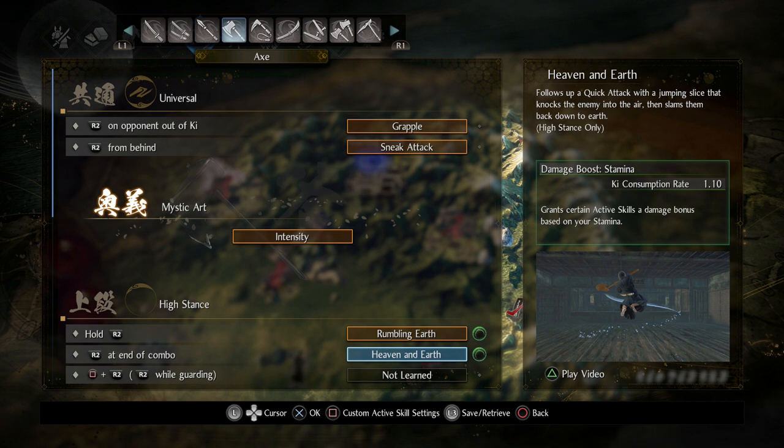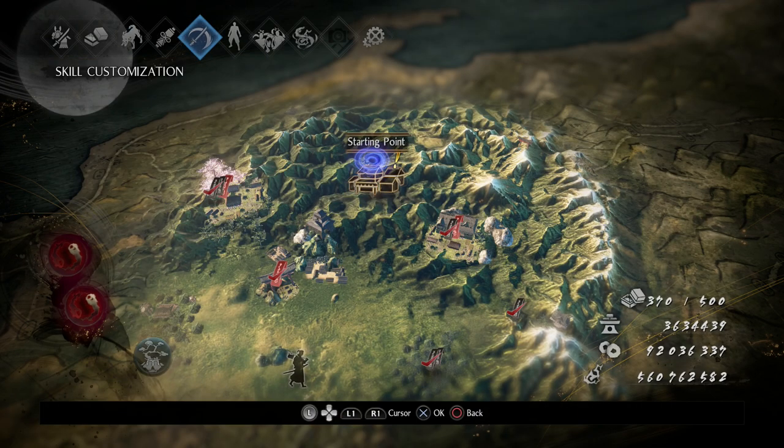For Heaven and Earth I go with damage boost stamina — if you have 99 stamina it's a 5% damage boost, better than nothing. That's really all there is for the skill perks since my main attacks are Heaven and Earth and Rumbling Earth, with strong attacks as a complement. I occasionally do Rumbling Earth for AOE against groups — that's always a lot of fun.